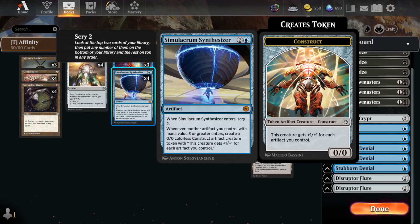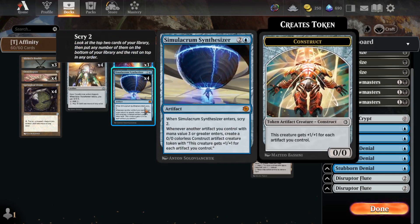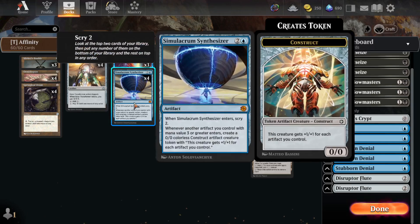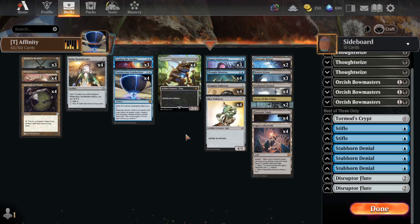Simulacrum Synthesizer — the Skein effect is nice, but we're here for the constructs. All of our expensive creatures have some way to reduce their cost, so we don't ever usually end up paying 7 or 6 mana for them. We get 3 large dudes out of nowhere.